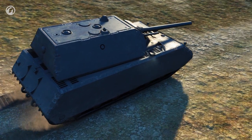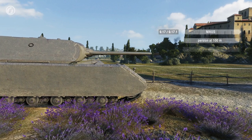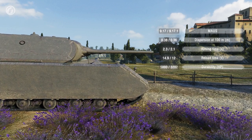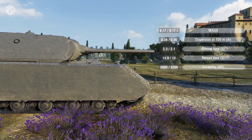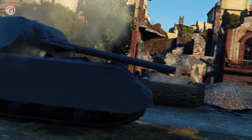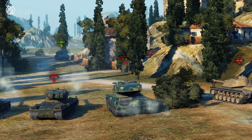Some German tanks were significantly reworked in Update 9.17.1. The Mouse gun was improved — its dispersion, aiming time, and reload time were reduced. Also, the heavy got 200 more hit points and better armor. The hull front, sides, and slopes became noticeably thicker. In skillful hands, the Mouse can bounce shells and absorb damage even better than before.